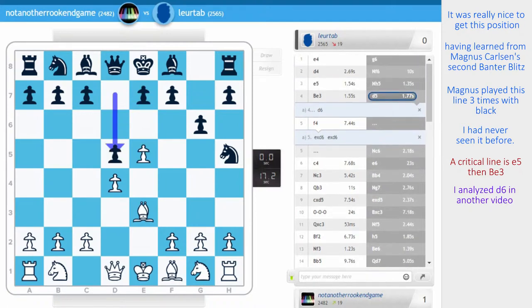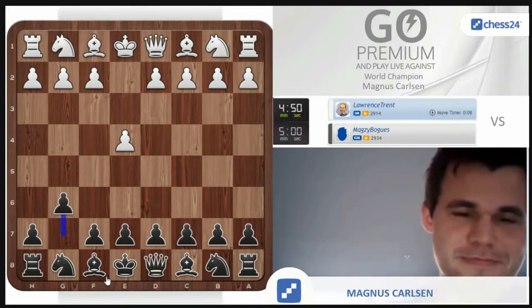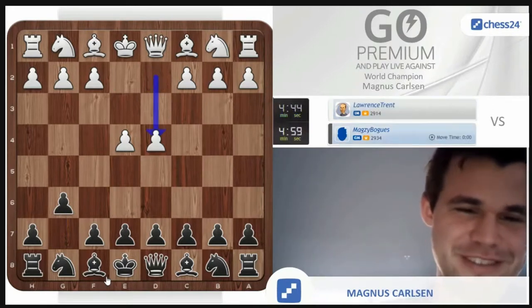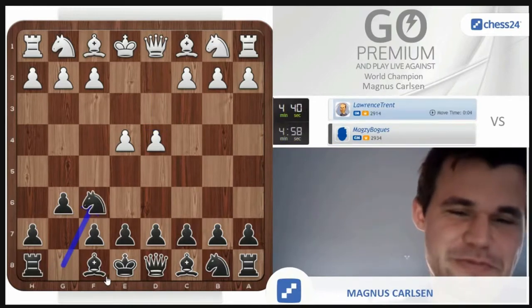After d5, I played f4, just trying to play as aggressively as possible. This was not seen from Magnus' opponents during the second banter blitz. He's gonna get knight f6 on the next move — there's no doubt about that. So we're living dangerously.